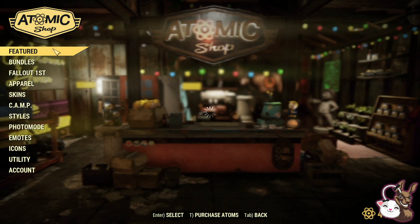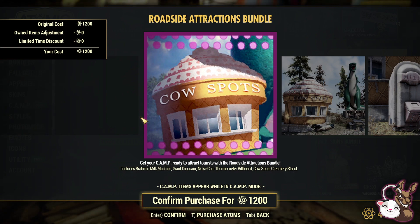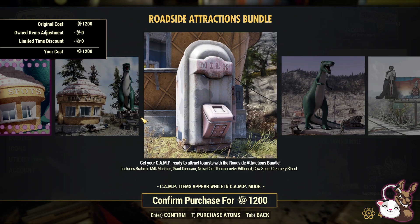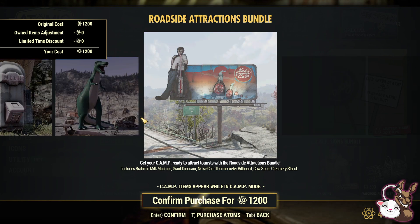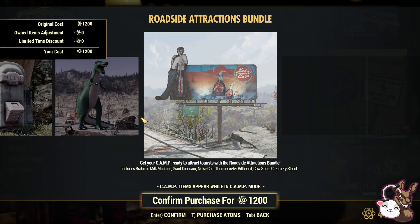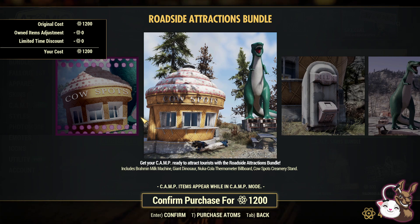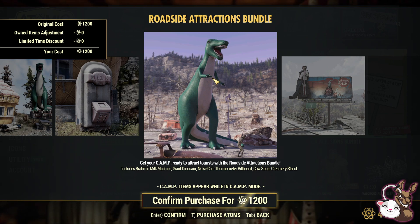Let's get into the Atom Shop and see if there's anything exciting. This week we have the Roadside Attractions Bundle — that's new. We're getting a Bromwim Milk Machine, the Giant Dinosaur (I like that, looks really cool), the Nuka-Cola Thermometer Billboard (looks quite nice), and the Kalsbox Cemetery Stairs. That's 1,200 atoms. I'd probably buy it because of the Dinosaur — it looks really random but would go well if you're trying to do a water park build.